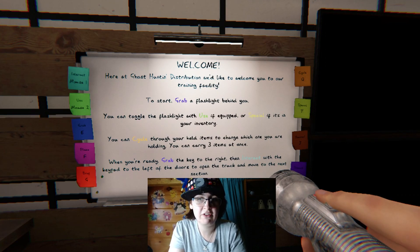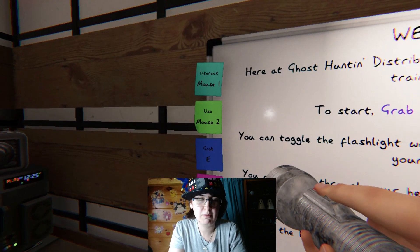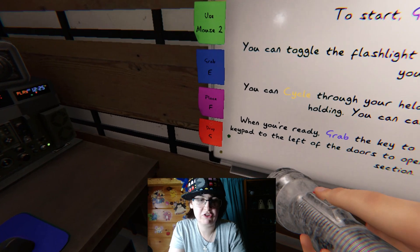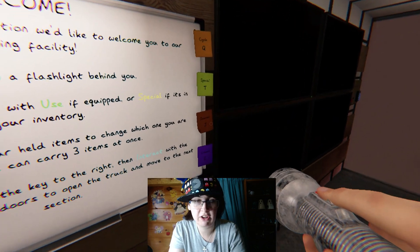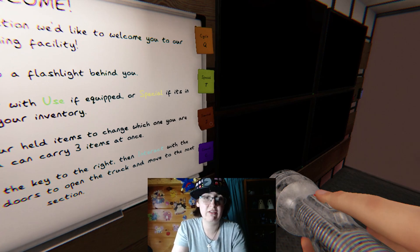When you're ready, grab the key to the right, then interact with the keypad to the left of the door to open the truck and move to the next section. Mouse one, mouse two, grab is E, place is F, drop is G — those are the same. Cycle is Q, special is T. J is journal and C is crouch. Those are all the same functions; nothing there has changed.